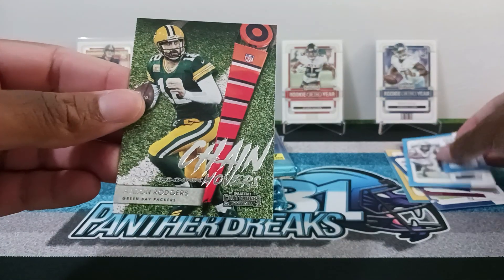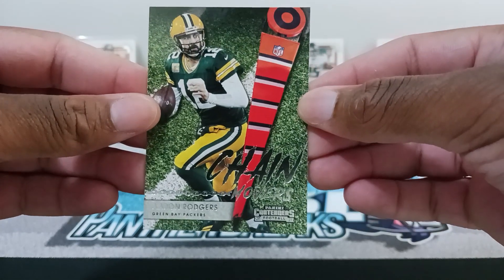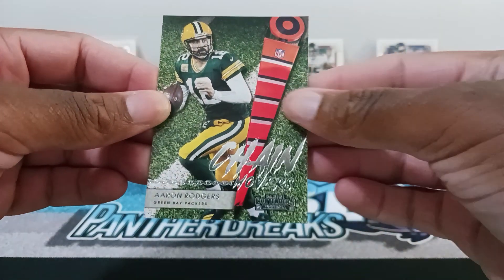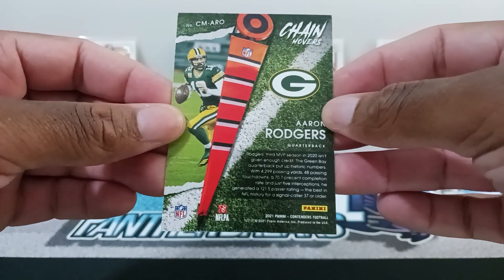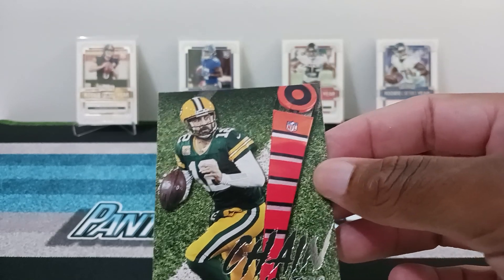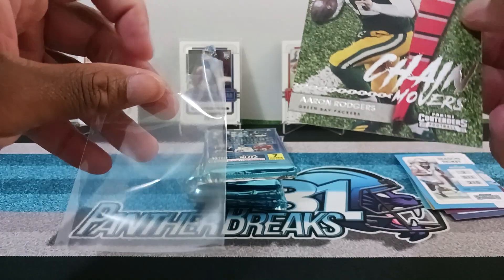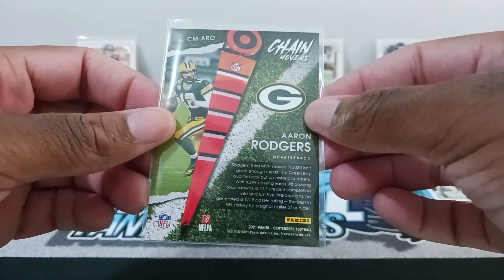Oh, what is this? Chain Movers — Aaron Rodgers! That is a nice looking card right there. This design actually reminds me of Luminance. Wow, that's a nice looking card, I think I'll sleeve that up. For Jazambi — I think he'll like this card. I'm not sure if he has this, so Jazambi, when you check this video out, hit me up in the comments and let me know if you've ever seen this card before.